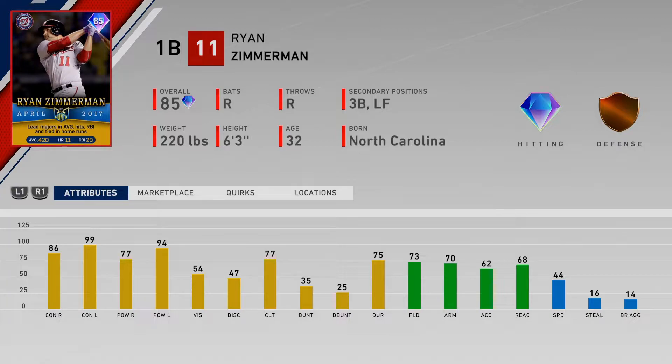Looking over this card, he's a first baseman with third and left field eligibility. His defense is a little rough at 73, arm accuracy is 62, and reaction is 68. Hitting-wise though, it's actually a pretty good card - contact 86 against righties, 99 against lefties, power against righties only 77, which is tough because you want around that 80 threshold for the perfect fly ball home run, but against lefties it's 94.